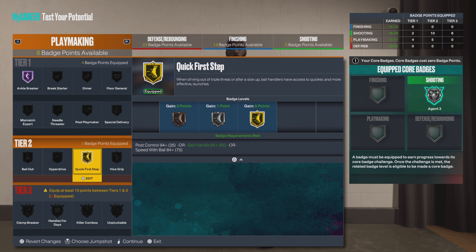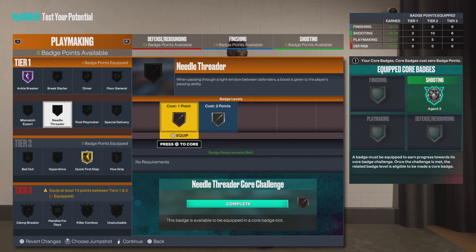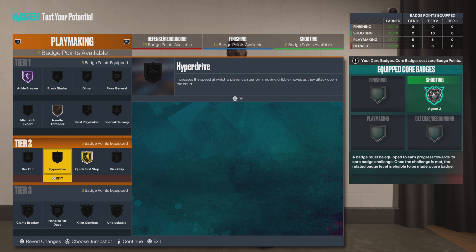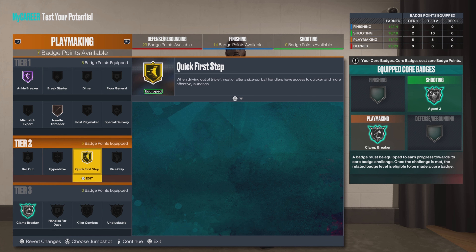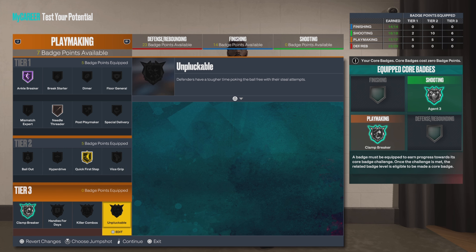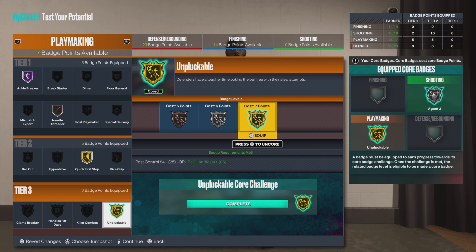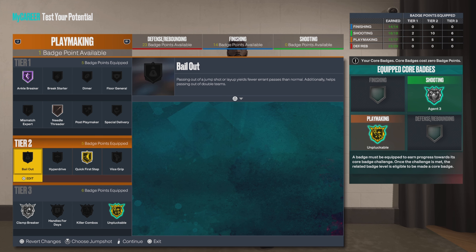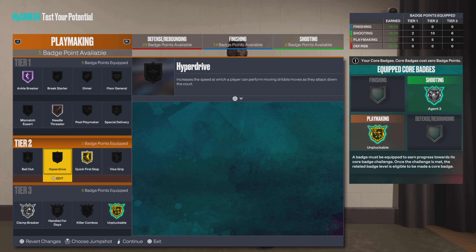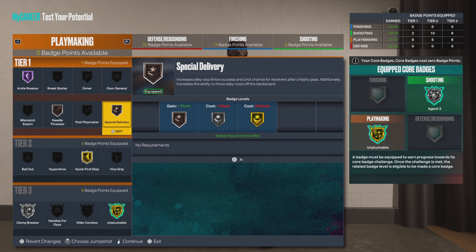We're going to go hall of fame on the ankle breakers, gold on the quick first step. We need one more bronze badge, so we're going to go needle threader on bronze. We're going to come back and core clamp breaker, then go unpluckable instead. Then put on clamp breaker, and we'll go ahead and put on special delivery.